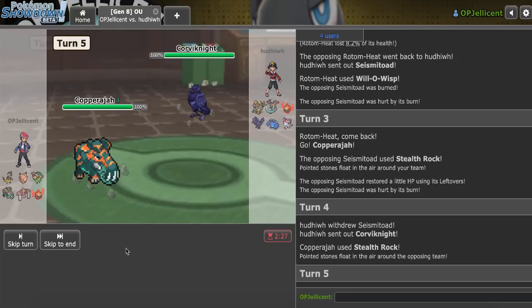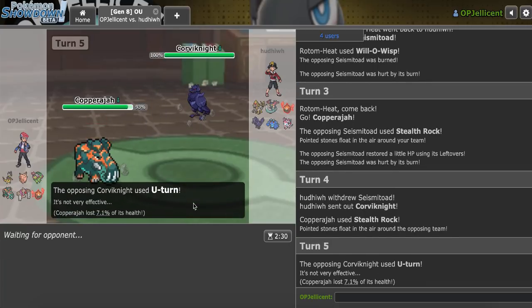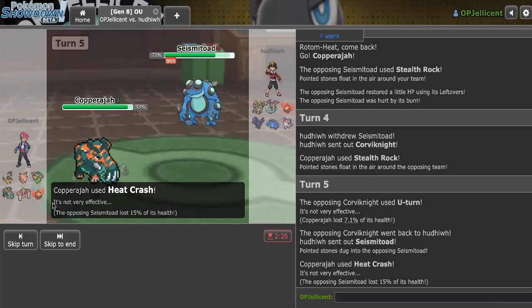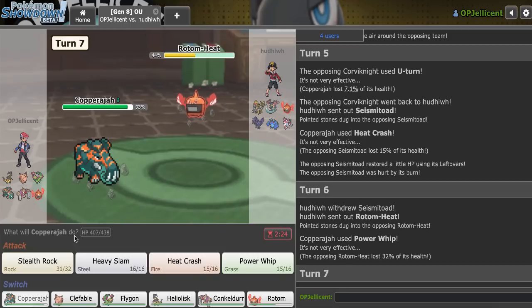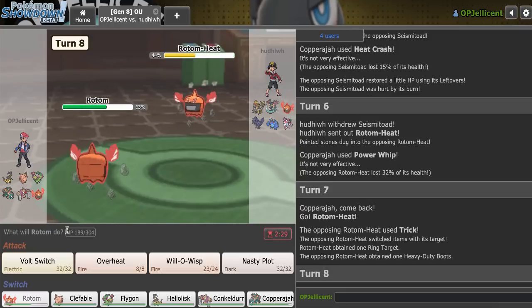Is this Bulk Up? I don't think it takes my hit well even if it is — I'm Heavy Metal Heat Crash. It goes for U-Turn, good pivot. They bring back the Toad — really odd play in my opinion, because don't you just die to Power Whip? I mean, if you Scald Burn me then I need the damage here. I'll go to Rotom-Heat again. He actually Tricks me his Ring Target — he was probably anticipating Flygon. Ring Target negates immunities, so he was trying to Volt Switch out on my Flygon.